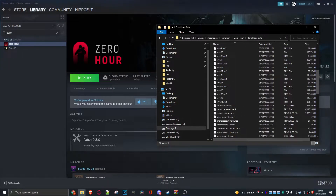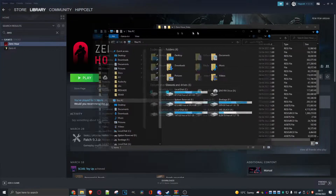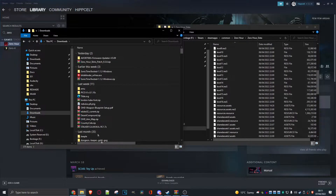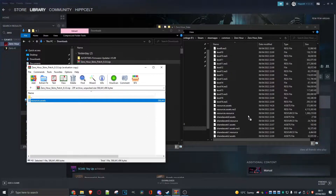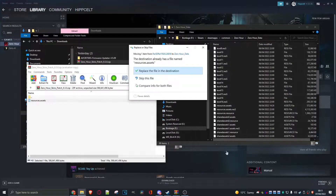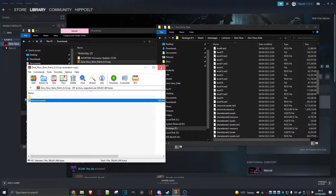Let's bring up the zipped file. Move it over slightly, go to Downloads — right, there it is. Open that up, and we'll just drag it over and extract it into the game folder. Replace the file at destination, say yes — and that's all there is to it.